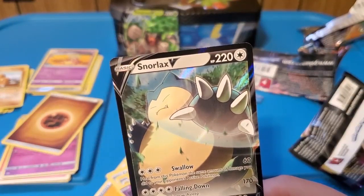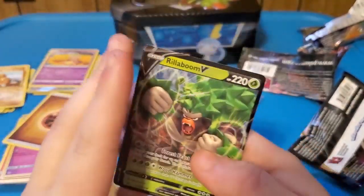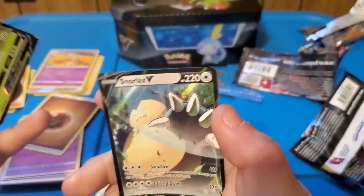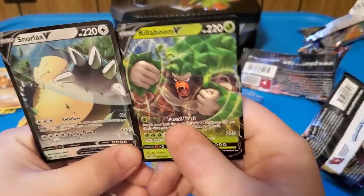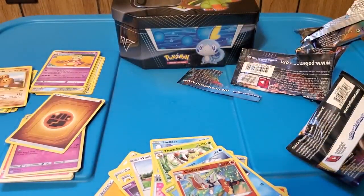Wow, holy cow! So here's what we got - we got the Rillaboom V and then the Snorlax V. These two cards look amazing. The Snorlax V especially looks incredible.